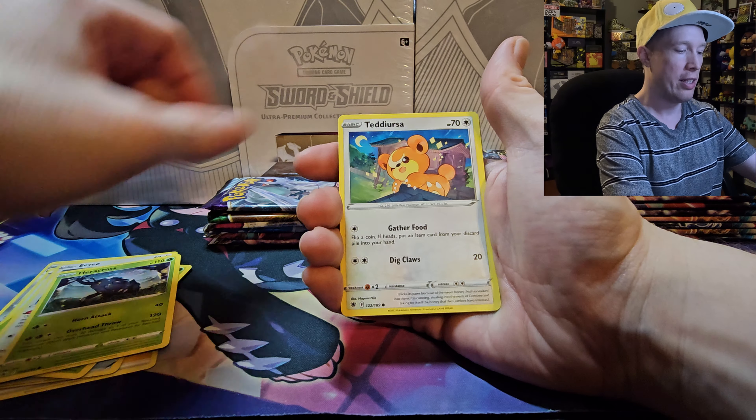Last pack of Paldea Evolved — let's see if we can get one more hit before we go to the Paradox Rift set. Calling lightning: Cufant, Murkrow, Gunk Rookidee, Magnemite, Palafin, Fletchinder, Toxicroak, Boss's Orders as the first reverse, Grafaiai as the second, and a Glameow holo — not bad. We pulled an SIR out of eight packs, that's pretty good to do.